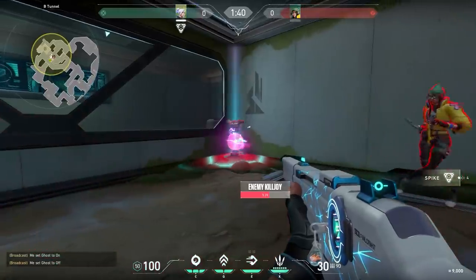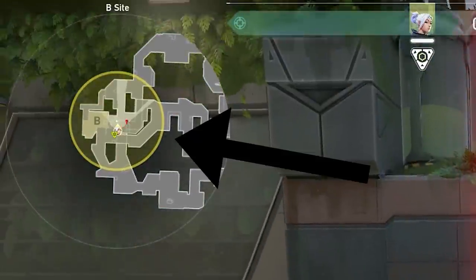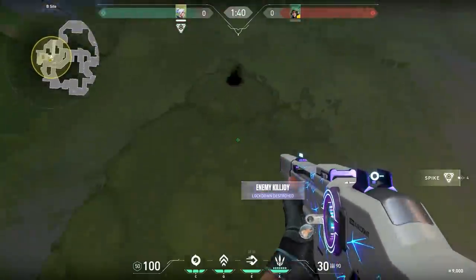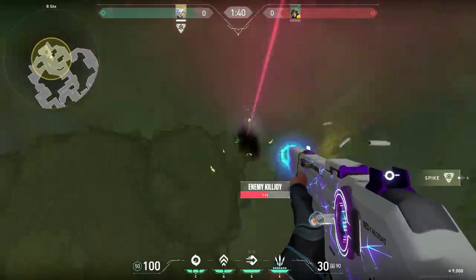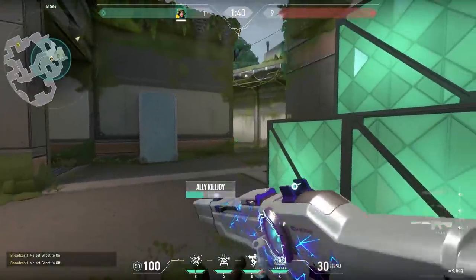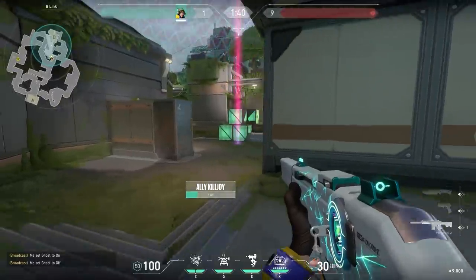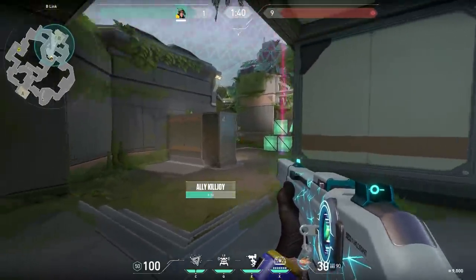Let's talk about the Killjoy ultimate because you can place your Killjoy ult down here and it will cover almost the whole B side. But if you are the enemy you can see the Killjoy ult above the ground and you can just shoot it down. Most people will say this is a bad Killjoy spot but actually it's a very good spot. I tried it out and it's very hard to kill the Killjoy ult over here. However, when you are trying this trick you have to stand right on top of it and you're standing in the open so enemies can push and kill you. So in my opinion as Killjoy, just place your ult over there — it's a very good spot.